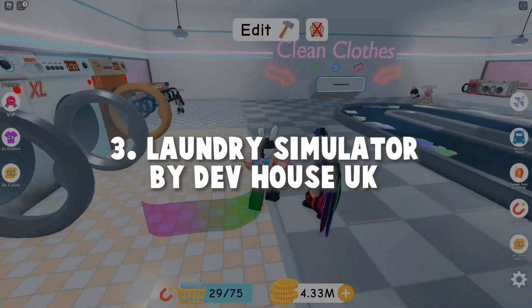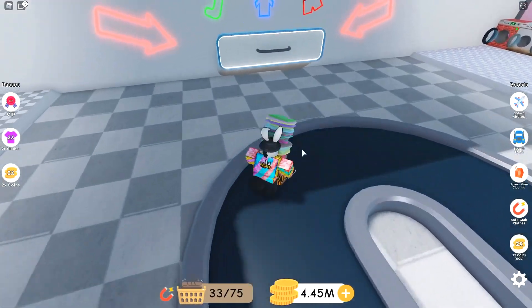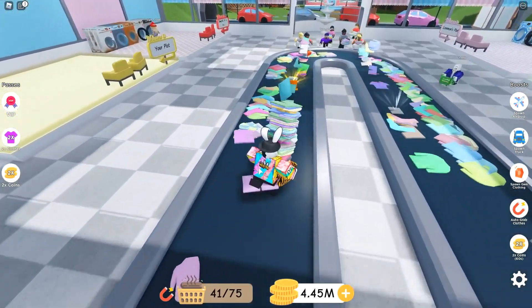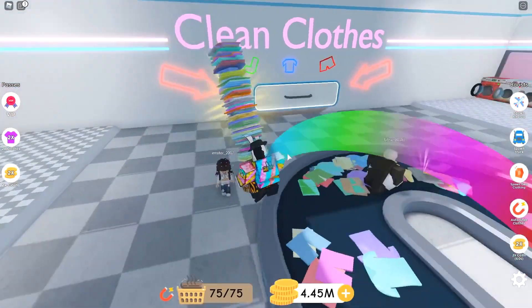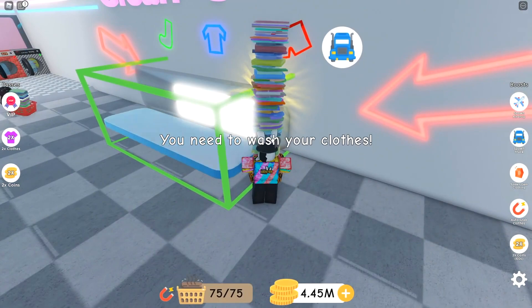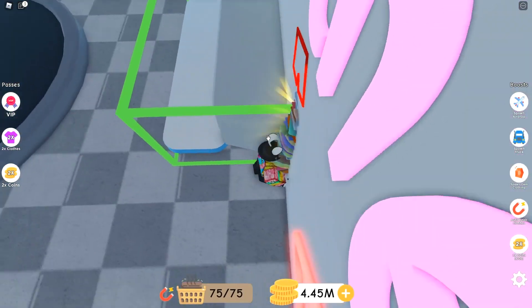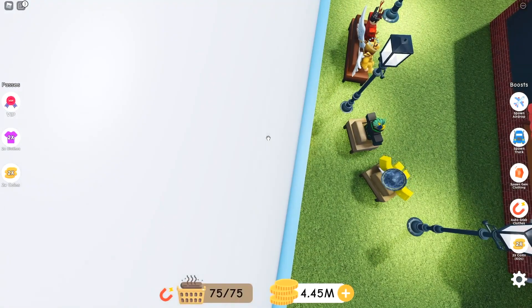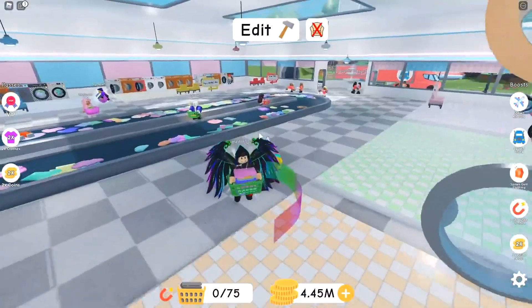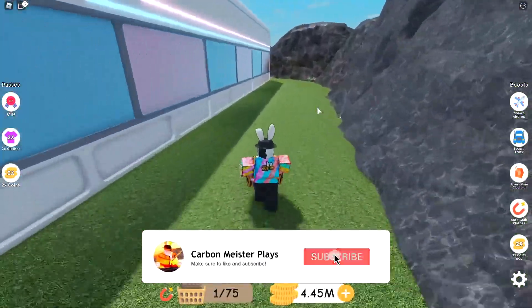Number 3: Laundry Simulator by Dev House UK. If you think the unboxing simulator is weird, you haven't seen the half of it. Laundry — that's a chore, right? Well, this game can make laundry into something fun. The game revolves around you getting clothes from the conveyor belt, putting them in your basket, and then putting them in the washing machine. When the washing is done, you take the clean clothes and give them to a machine, which gives you money. You can use that money to buy better baskets and washing machines. Get more money to upgrade your setup. If you want to play such an interesting game, check it out.